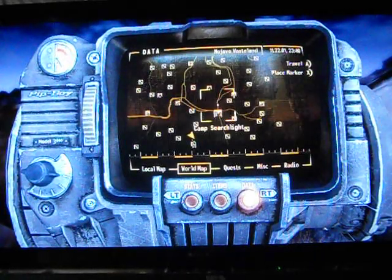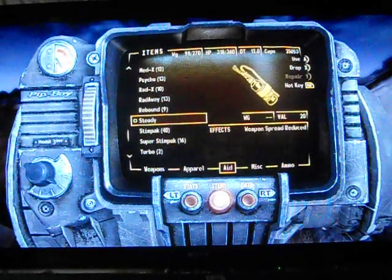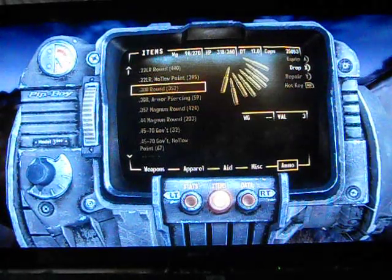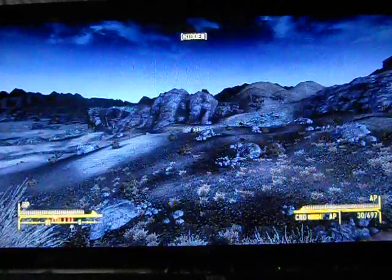The Explorer Perk is going to help. So before you come here, get a lot of Stimpaks — Medics and Psycho really help. And what I like to use is the Assault Carbine with Armor-Piercing Rounds. If you're not using Armor-Piercing Rounds, these fights are going to take a long time.